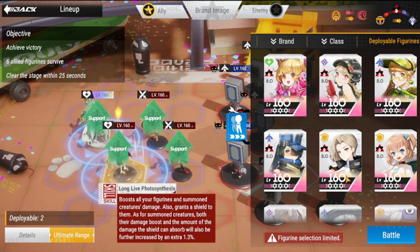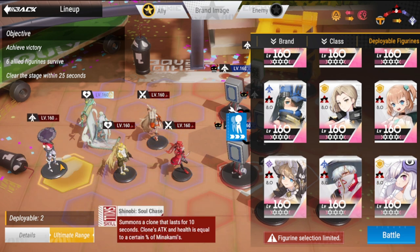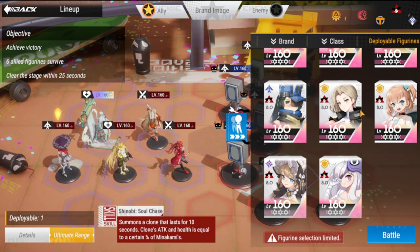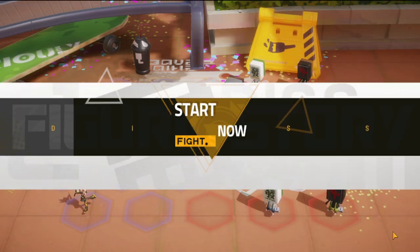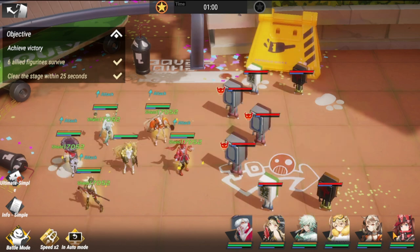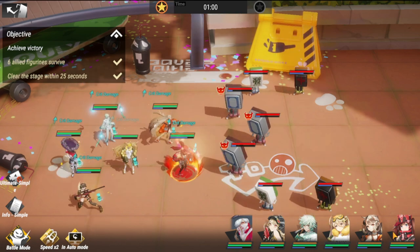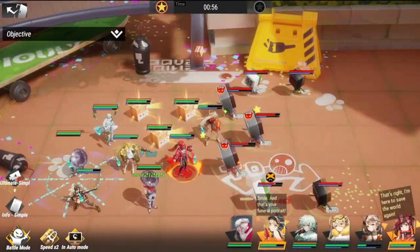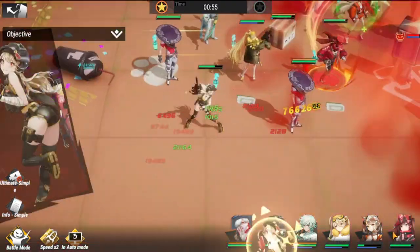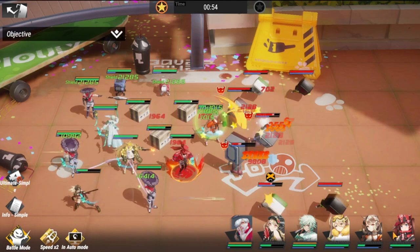We have here Kami and Harriet. Let's do this! The Torment objective difference is going to be six figures survive and clear within 25 seconds. So far, so good.